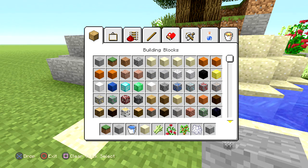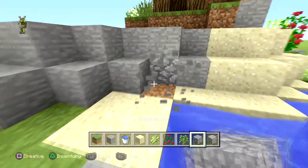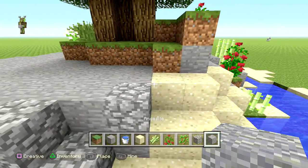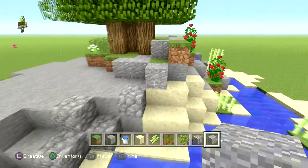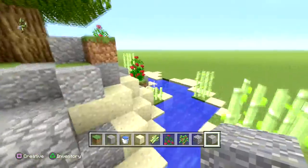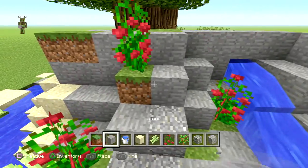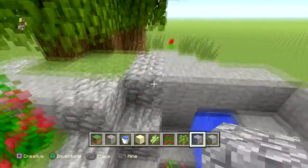Get some andesite and some cobblestone as well, because you don't want just bare stone rocks — you want some bits that are a bit different, breaking it up. It kind of doesn't look all bare, doesn't look all the same. You can have some bits of andesite coming through here, some rocky areas like that. You're building it around so it's not all the same — you don't want it all plain. Get some cobblestone up here as well.